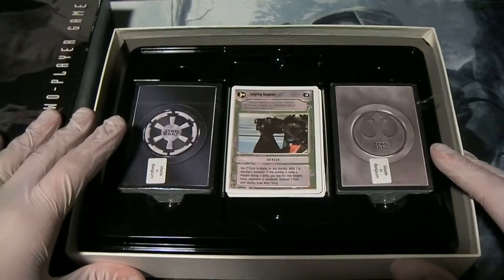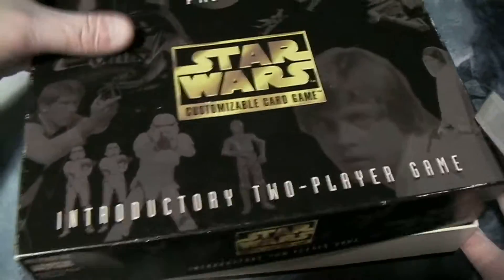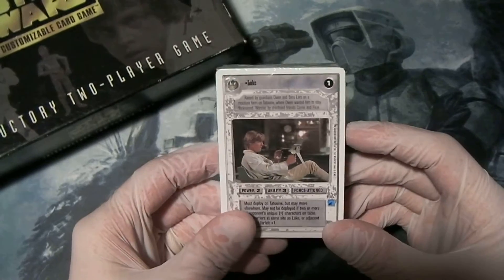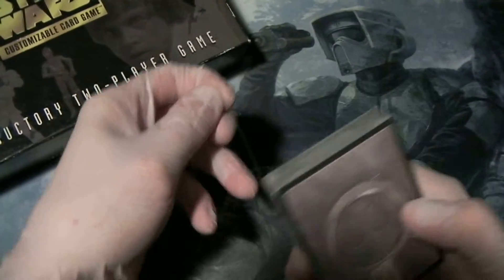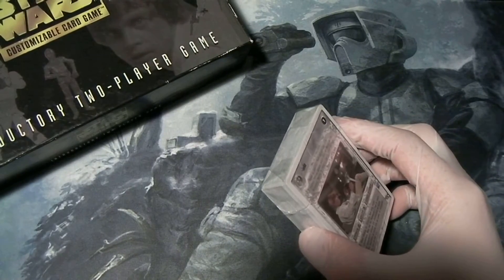But that's not what we're here for. We are here for the pre-constructed starter decks, so let's find out what they're all about. We'll begin with the Rebel — the light side — pre-constructed starter deck, and we'll open it up here.